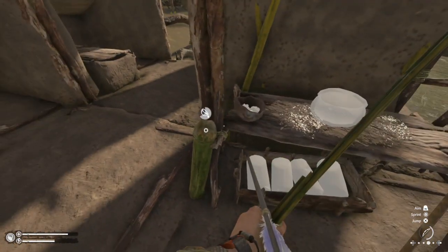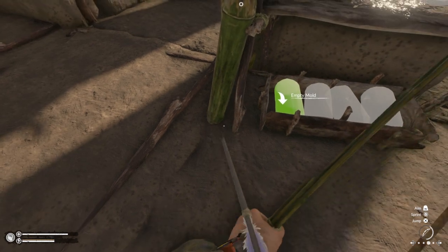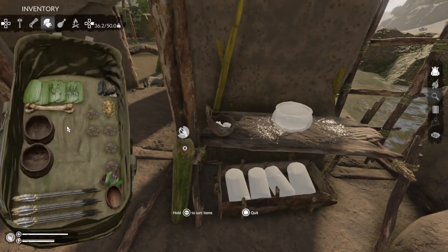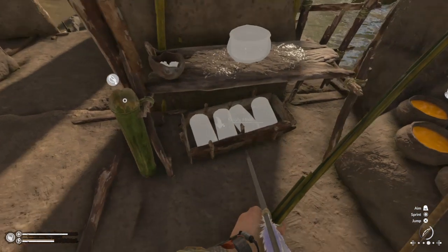You'll have to refill the station — this is the clean water and I can just reach in. I can actually fill it from here, which is kind of amazing. I'll fill that back up and it's ready to go. I'll have to make more mud and fill more of these if I want to make more clay items.